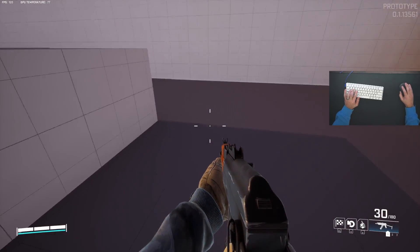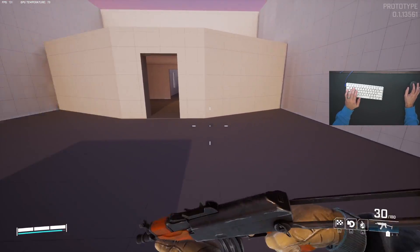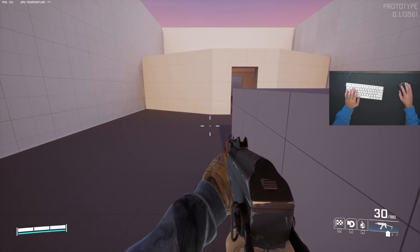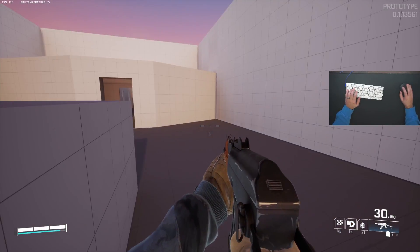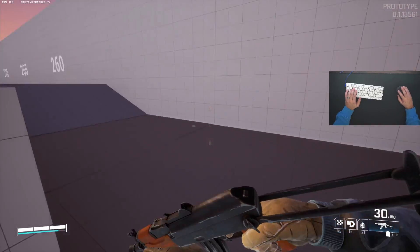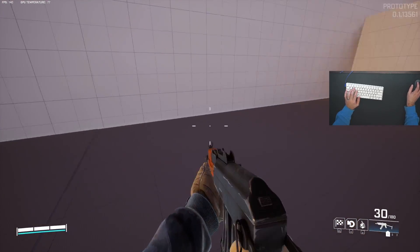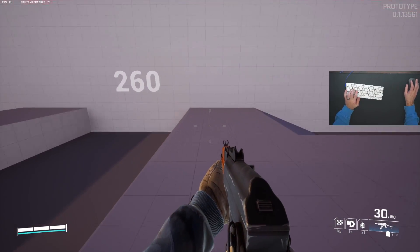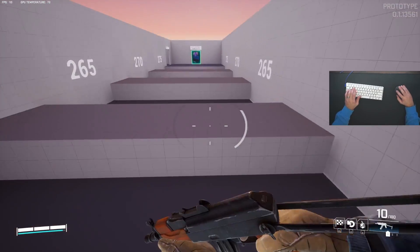This is a good corner to practice because you want to barely miss this corner. See how I move my mouse as well — so when you strafe jump, you've got to do all of that at the same time: W, A, and sprinting.